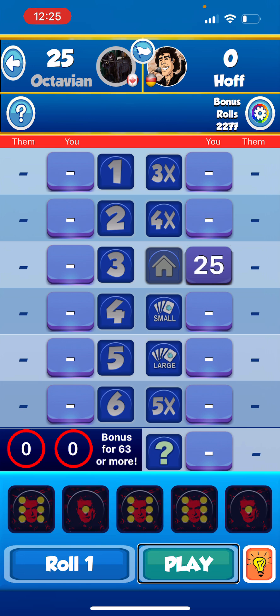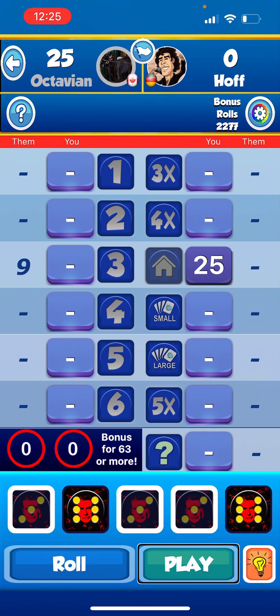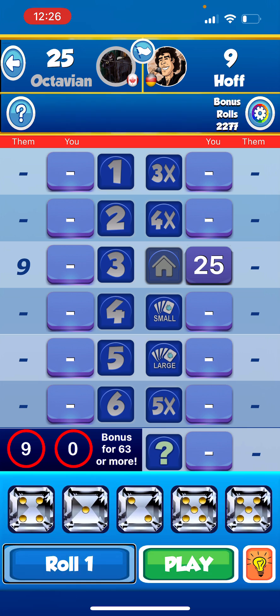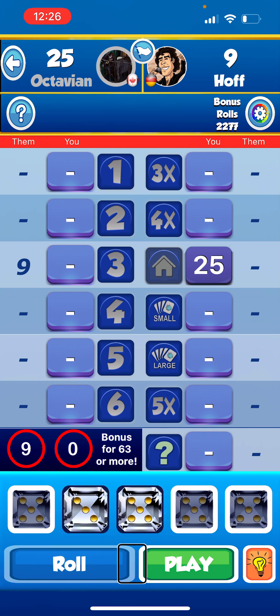The opponent scored nine on threes. My next roll one: four, one, two, five, five. Possible moves across ones through fives. Roll two: five, three, two, five, five. Roll three: five, three, five, five, five. I just got four of a kind. Possible moves: three on threes, twenty on fives, twenty-three on four of a kind. I'll do four of a kind — twenty-three points — play.